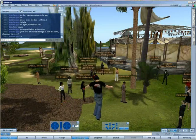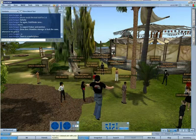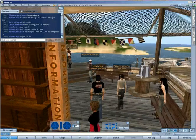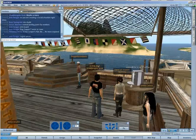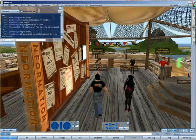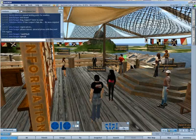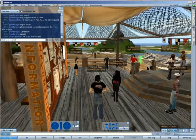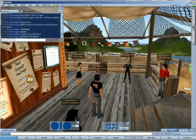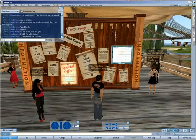Our general area has a marketplace. We have a Land Rush special right now: $39.99 for a 5K SIM per month, and $59.99 for a 15K SIM per month. That's for the first 100 regions rented. After that, they go up to $59.99 and $74.99 respectively.